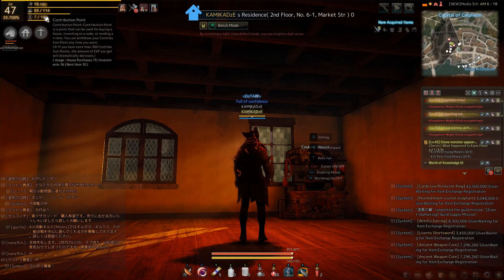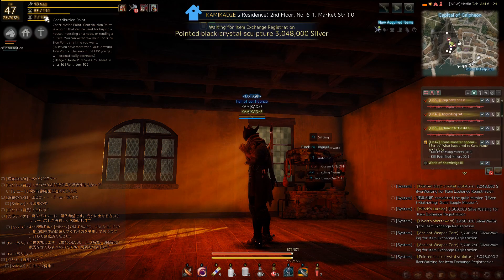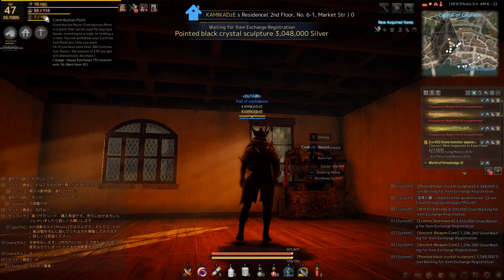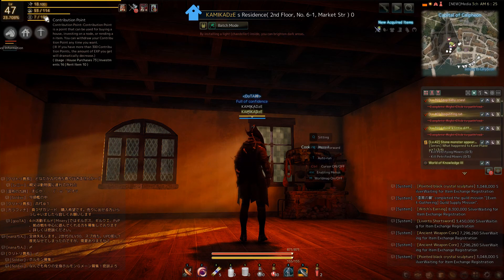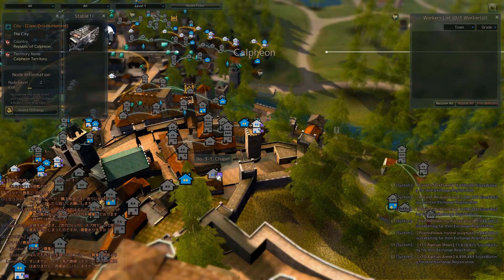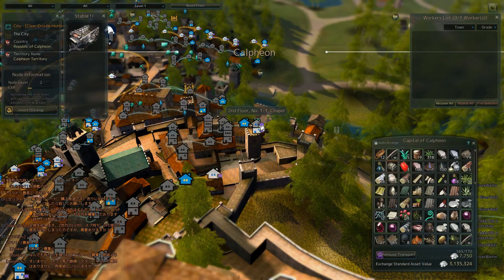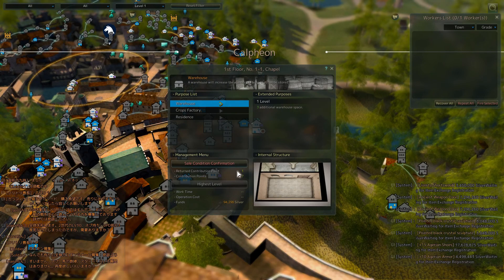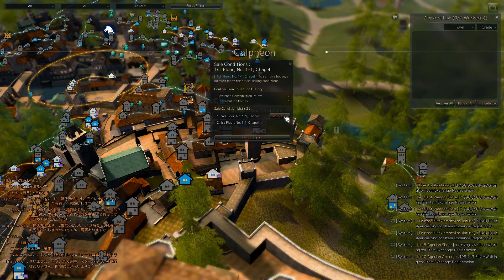I will make a separate video about how I moved from Heidel to Calpheon. Now, how and where can you get the container? You can get it from any warehouse keeper and it costs 10 contribution points. You can invest those points not only into houses and nodes but also rent items. As you can see from my contribution points description, I have rented only one container, but there are many other useful items you can rent, like great jewelry. I prefer investing into nodes and houses. If you have rented an item or purchased a house and no longer want it, you can get your points back. To get points back from rented items, return them to the respective NPC — for instance, return a container to any warehouse keeper to get all your points back.